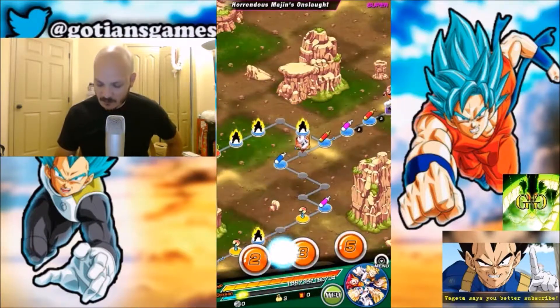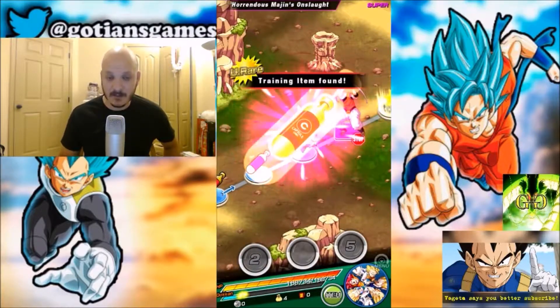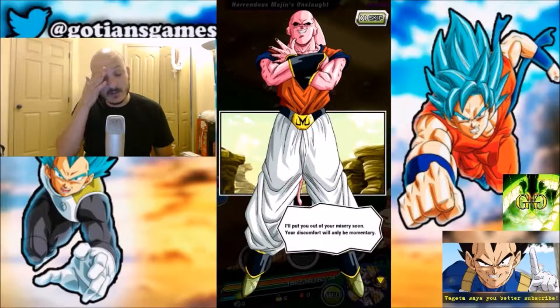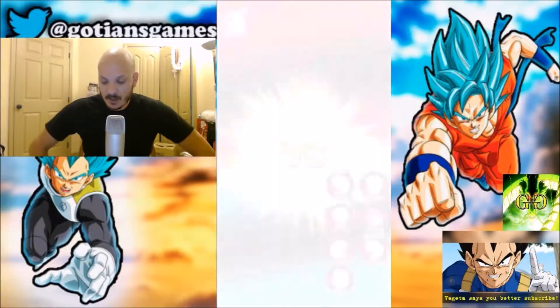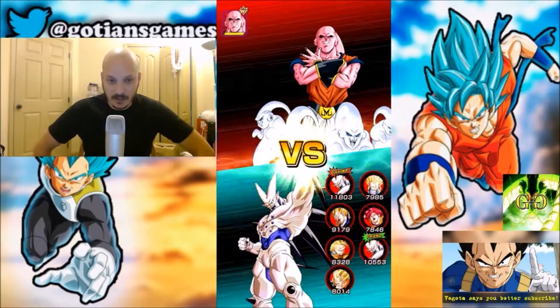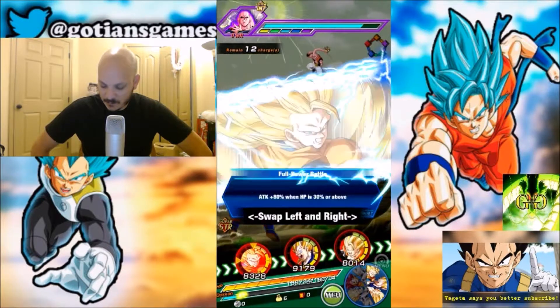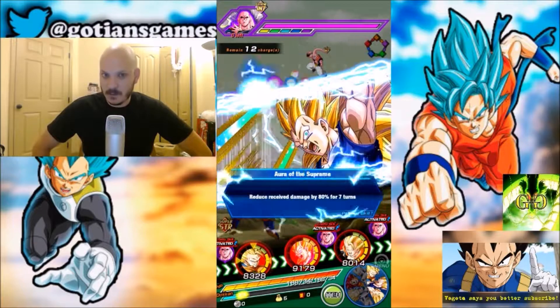If I don't get a bunch of Supers off like I did with my Agility Team, it's not a big deal. The first phase is just surviving for 12 turns, because I'm not going to do a lot of damage to them. Alright, off to a great start.